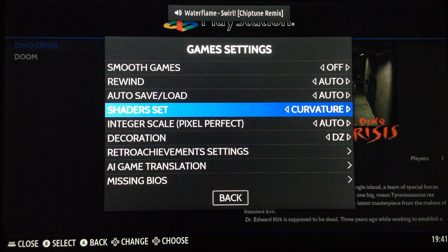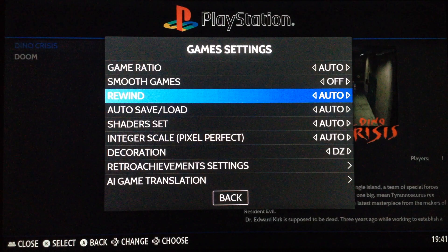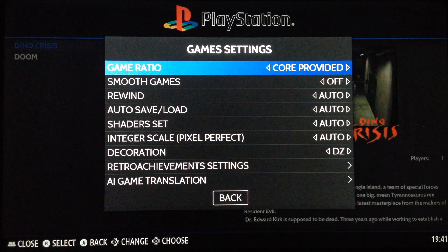You also have the shader set — the new shader curvature, or scanlines, or retro — and inside there are a lot of choices. You don't have to waste time on shaders in RetroArch because the system applies them for you. You can also select the aspect ratio and run games in widescreen, for example selecting 16:9. Fantastic.